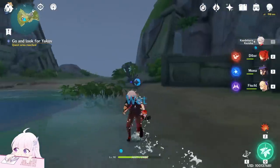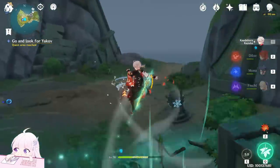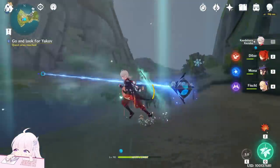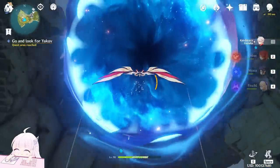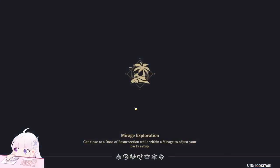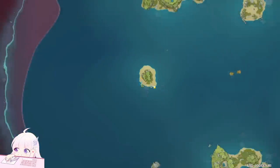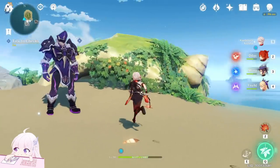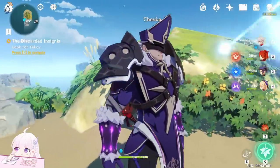To get inside, just trigger this one and go inside the orb. It will teleport you to the original island. Walk to the Electro Hammer Vanguard and search for the battery.